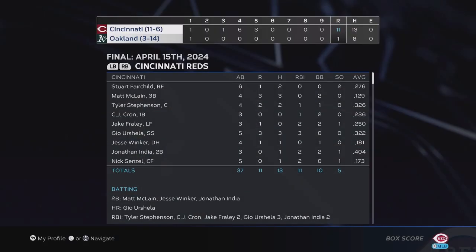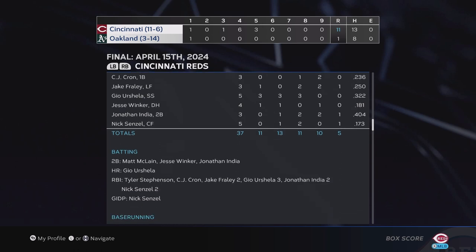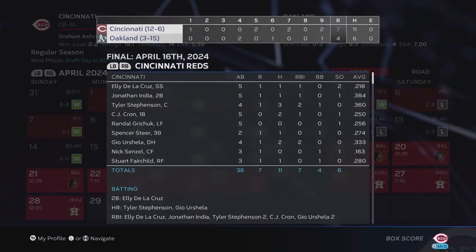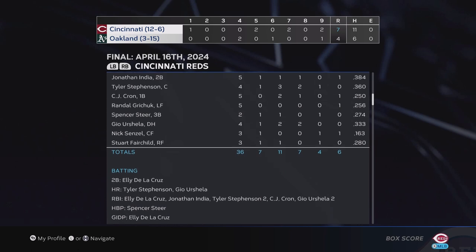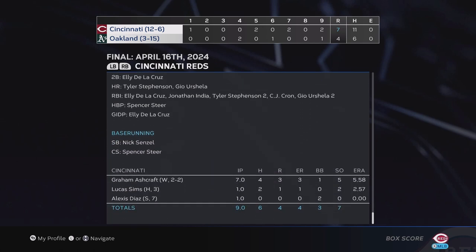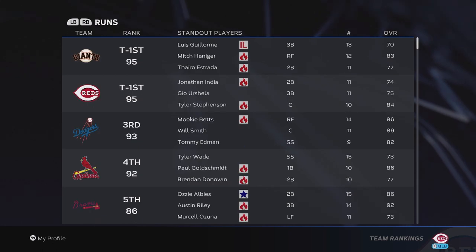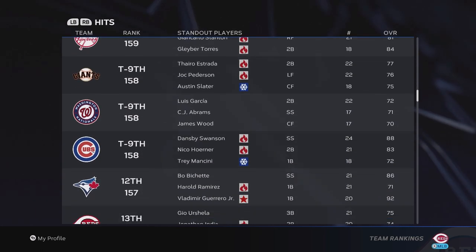Against Oakland in game one we kill them 11-1 — dominant offense with 11 runs and 13 hits, though only one home run by Urshela. Nick Lodolo goes six innings with one earned. In game two, we win seven to four: three hits for Tyler Stevenson, now batting .360, Krohn and Urshela with two hits each, with home runs from Stevenson and Urshela. Graham Ashcraft bounces back. Looking at team stats: we're 12th in average, tied for first in runs, and third in the majors with 28 home runs.